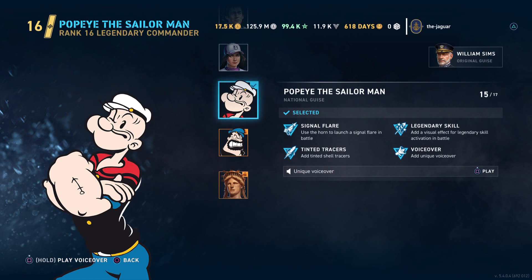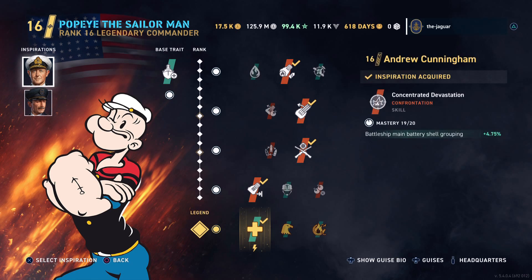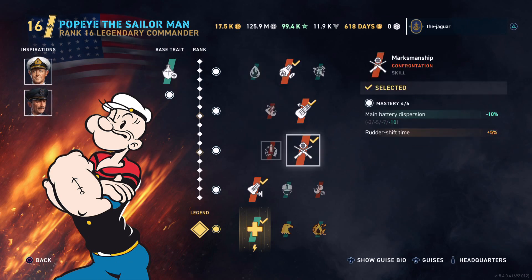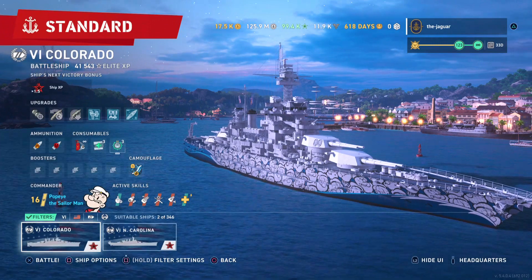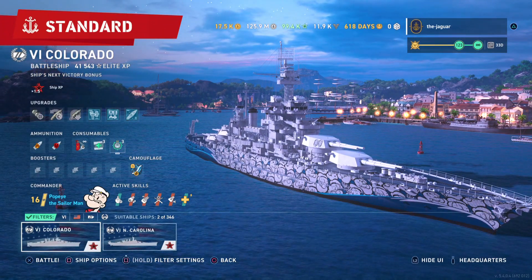So yeah, this is William Sims with my normal setup with inspirations of Andrew Cunningham and Robert Jujard, and the accuracy build for the American battleships. All right, it's time to do it — let's go out in the Colorado and check out Popeye the Sailor Man.